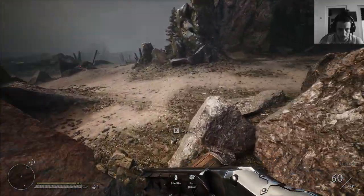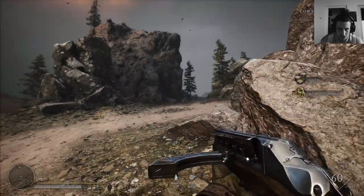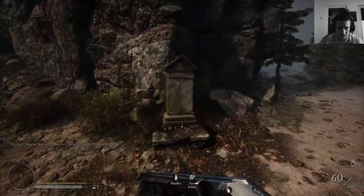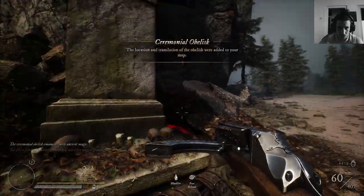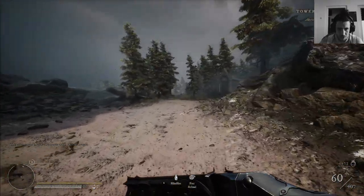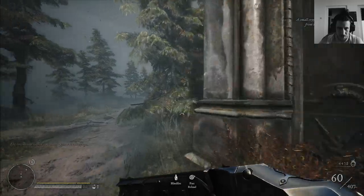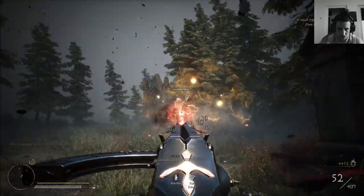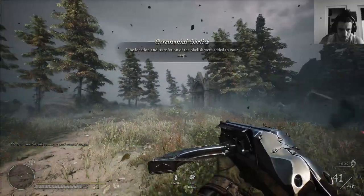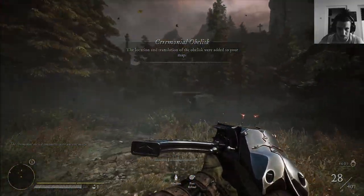Some chests need keys, some are open freely. From those chests you get gold and white ribbon feathers. You need to collect artifacts to get into the welling tower — there are about seven scattered across the map; they shouldn't be too hard to find.